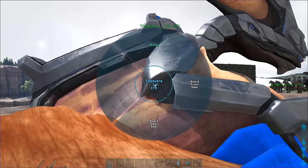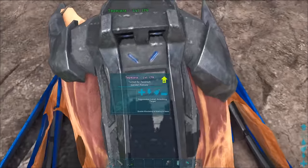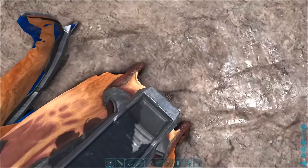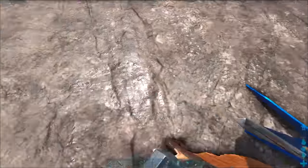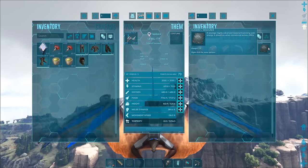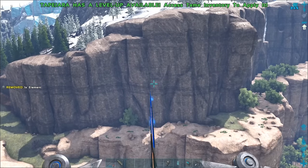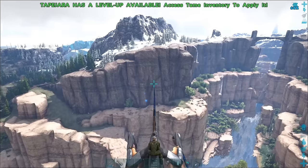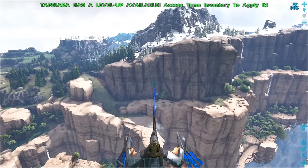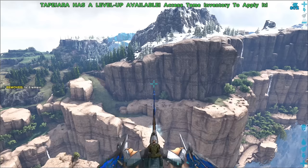The tek saddle also has two passenger seats, the same as the regular saddle. With the tek saddle equipped and charged with element from the Tapejara's inventory, the melee attack button toggles the Tapejara's head cannon to activate. The primary attack causes explosive energy projectiles to shoot from the Tapejara's head. The attack is semi-auto with a maximum fire rate of 2 shots per second, and one element gives the saddle 25 shots.